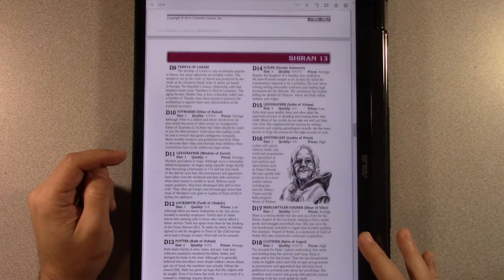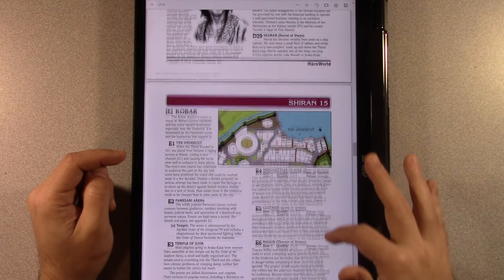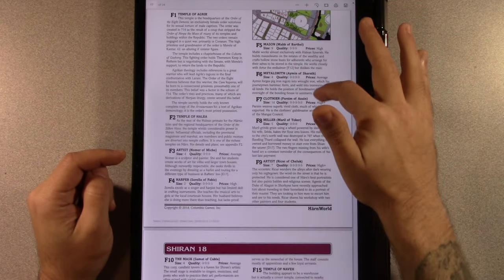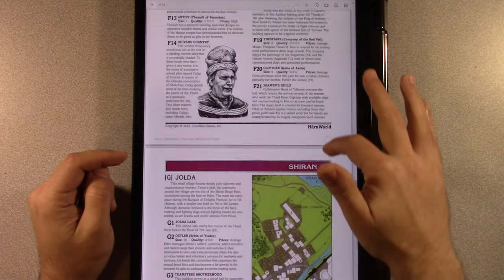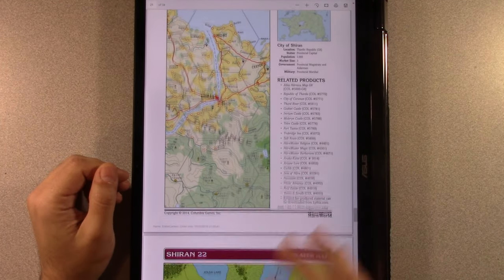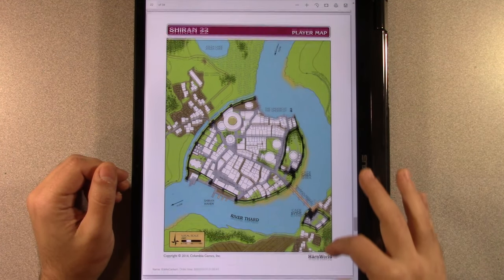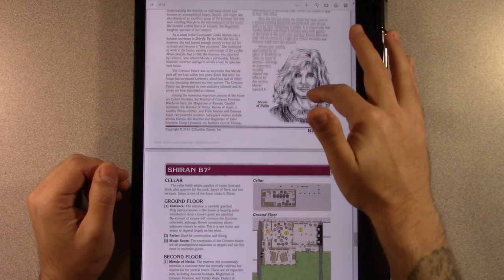Once we start getting into some of the detailed locations, you're going to see the amount of work they've put into the maps, which just blew me away. Just kind of scrolling through here, I didn't want you to read everything off my tablet — I want you to get in here, give them that dollar, and get this for yourself. The nice thing is you download it and it's yours for that buck. Then, like I said, they want you to come back, look at the other pledge levels and see what you can get.